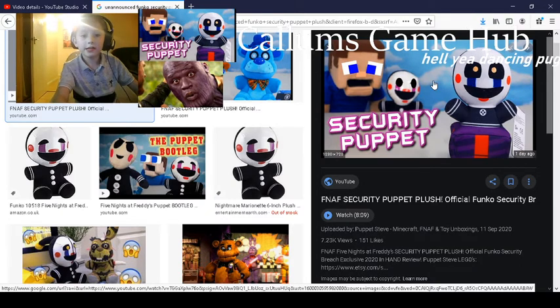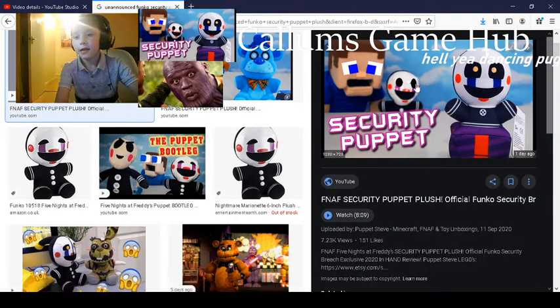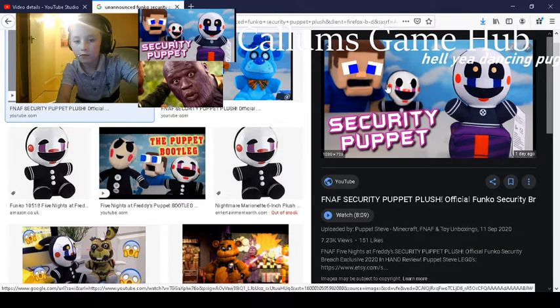They have rosy red cheeks instead of being dark from the original. Their face and head is not as faux or like that material — they're just soft like the other plushies. It only has one lip, and they've got the stripes on the arm, so only one button with dots in it.